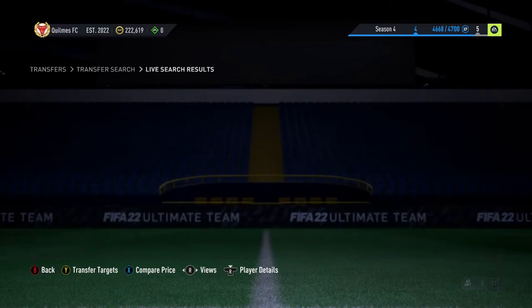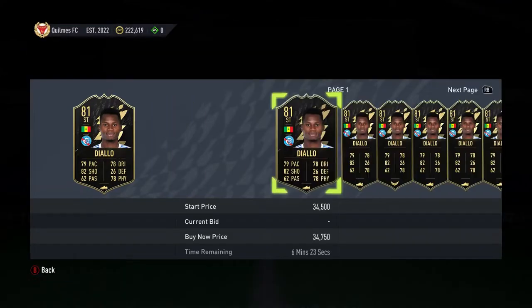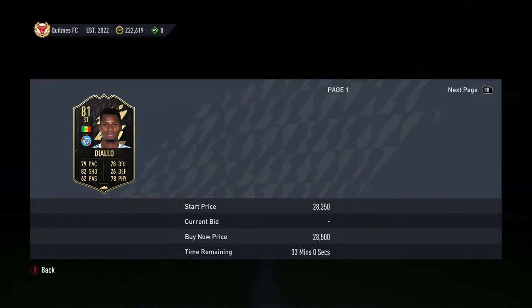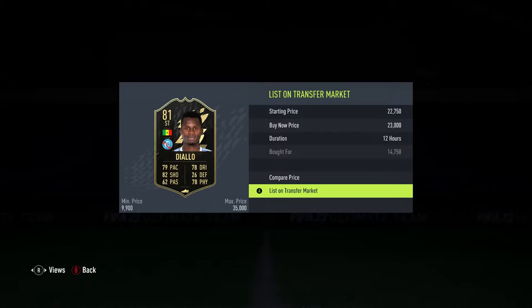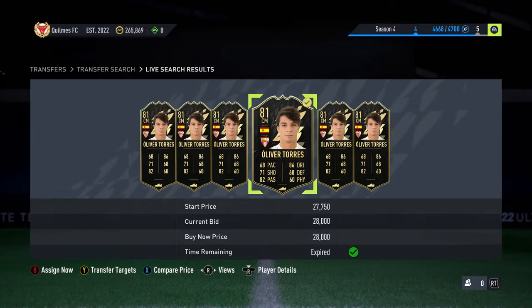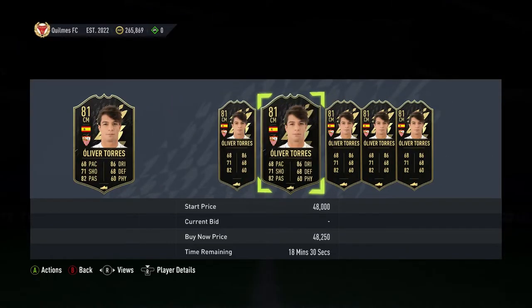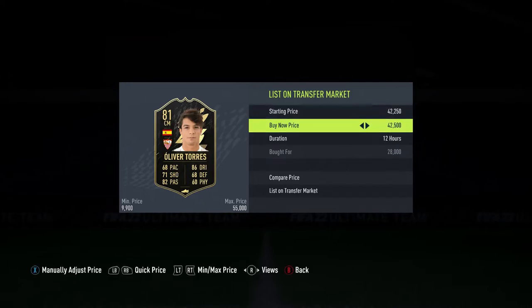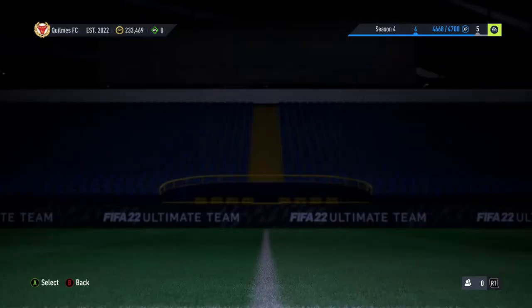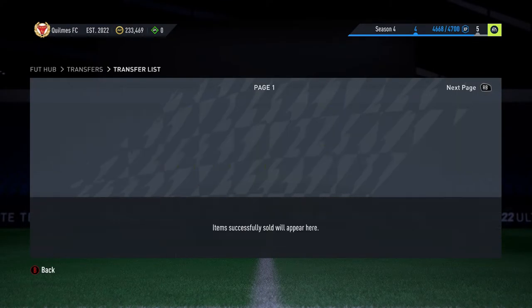We've got a Diallo next for 14,750 — I happened to spot that one. There's one listed around 25k which is a bit annoying, so I listed this one for 23k just to sell fast. We've got an Oliver Torres inform next — bought for 28k, he goes for 45k, listed up for 42,750 which is a very nice profit. Coming back out into transfers you can see Berardi, El Ganassi and Linson all sold on as well, which is very nice.